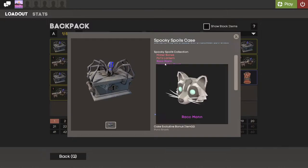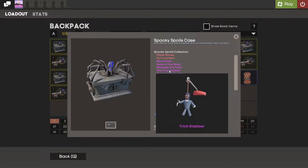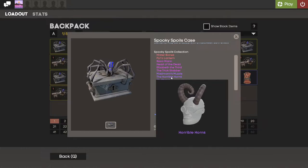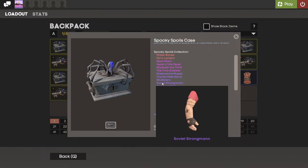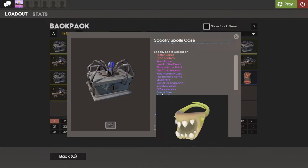The Pyro Lantern, the Rack Man — is this a mask or a head? I'm not too sure. Is it available in unusual? Hopefully it's a misc, but actually Valve doesn't do miscs anymore so it doesn't really matter. There's the Head of the Dead, pretty cool for Pyro. The trick stab, a medic mask, these horns which are misc and not available in unusual form. The Skull Brero — Pyro has very many of these kinds of hats. The Soviet Strongman, it's kind of a tattoo. The Voodoo Vizier — that's actually pretty cool for the Spy. I wonder if you can paint that.